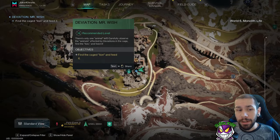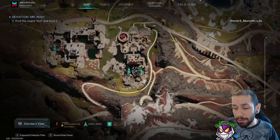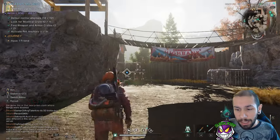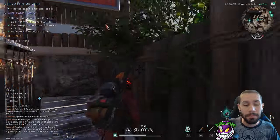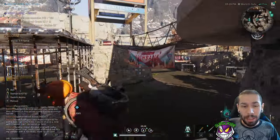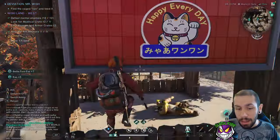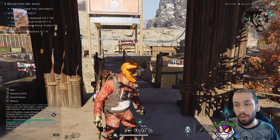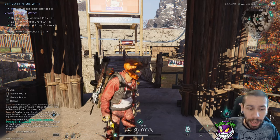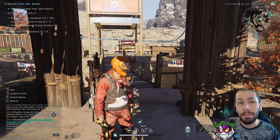You can either accept the Mr. Wish quest or find the location at coordinates 2565 and 5664 — that's where you'll get your bear hide. I haven't found bears anywhere else, but there may be other spots I haven't discovered yet. That's pretty much it — just a short video on how to deal with the cold and a couple of solutions. Don't forget to like, comment, and subscribe to stay up to date, and until next time, take care.